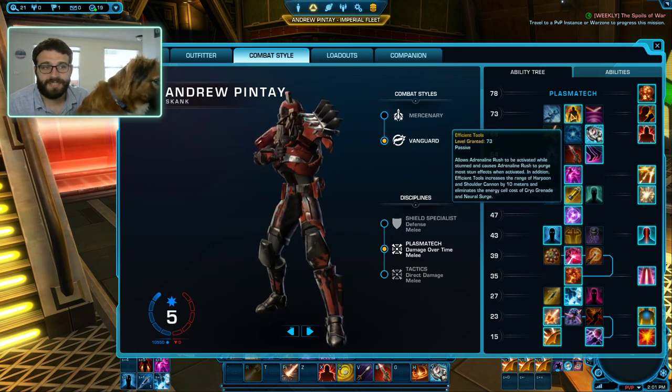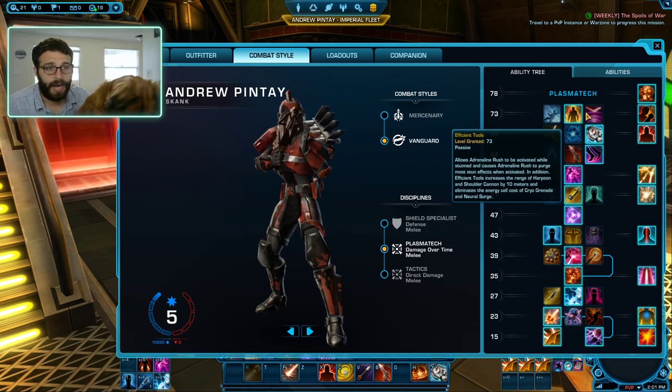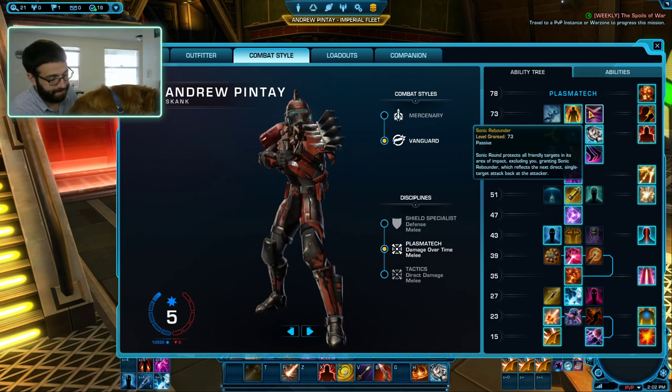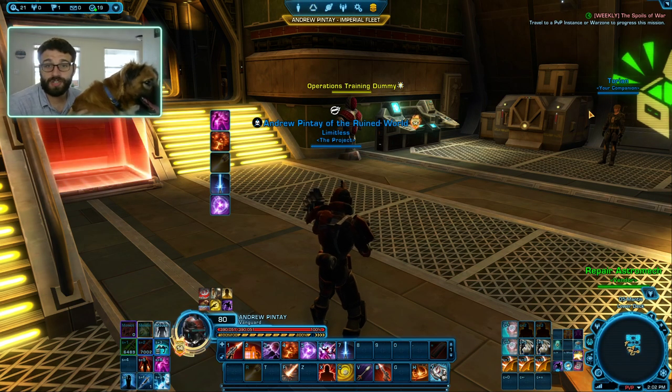Finally, in PvP I take Efficient Tools — that way you have a little extra range on your Shoulder Cannon and on the grapple, which is pretty nice, and you can activate your Drenor Rush while you're stunned. But in PvE, if you're not taking Center Rebounder, you're throwing on your teammates and they're going to call you a bad player. So that's the basics of your utility choices — there are a bunch of good ones here.